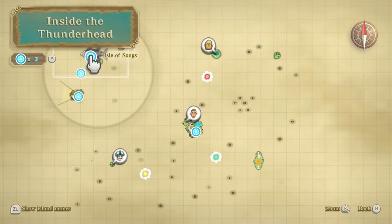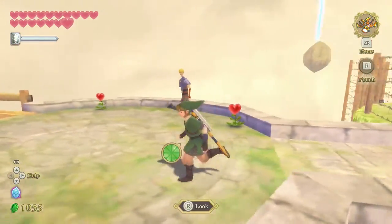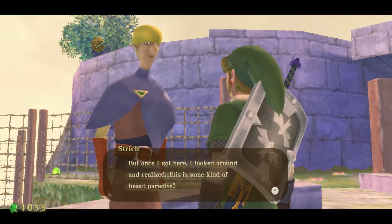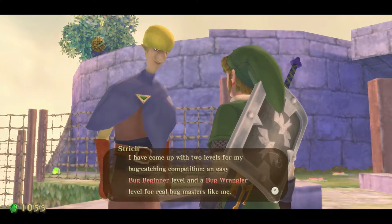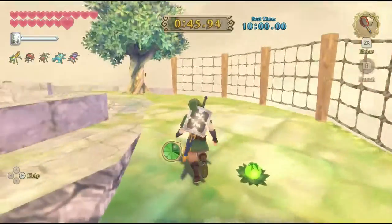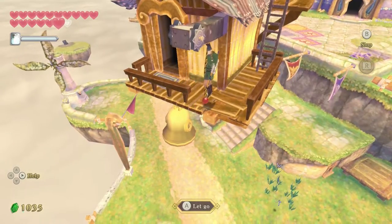In the Thunderhead, the island we want is probably the second biggest island in the area besides the Isle of Songs — all the way south. Come to the little landing part near the top and you can talk to Strich right here. He says he flew into the thick fog and ended up on this island, realized it was an insect paradise, and decided to raise bugs here. He offers an easy beginner level or a wrangler level bug-catching game for 20 or 50 rupees. You don't have to do this yet — we need to talk to someone else first.